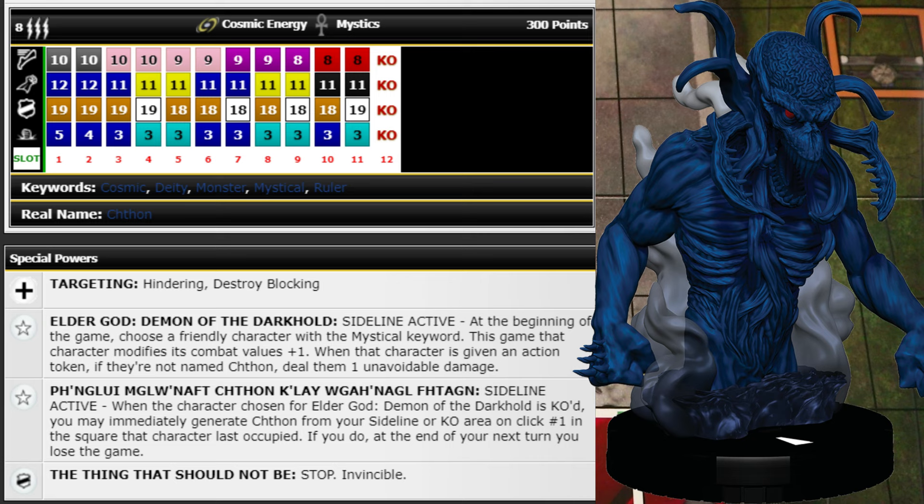When that chosen character is given an action token — if they're not named Chthon — deal them one unavoidable damage. Sideline Active means it's active both on the sideline and on the map. So you can play him at 300 points and choose himself for his own trait, giving him plus one to all stats. In reality he's 13 attack, 6 damage, 20 defense, 9 range — and with Running Shot plus one that's 6 movement Running Shot. Triple targeting with a 13 attack for 6 penetrating through Hindering and Blocking.